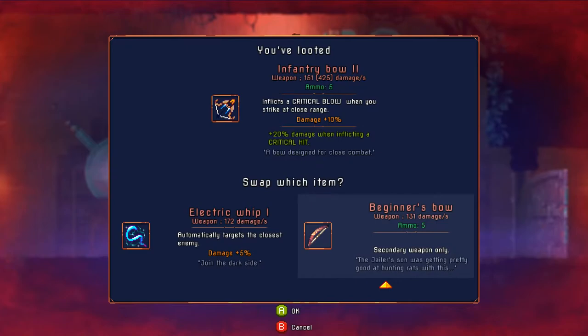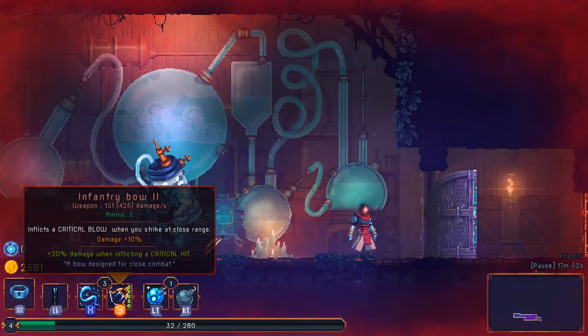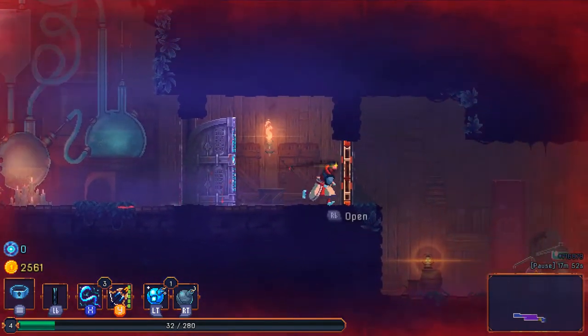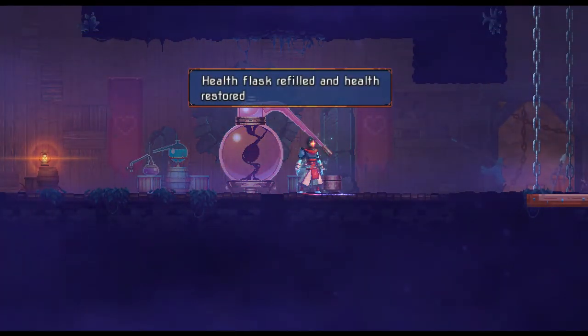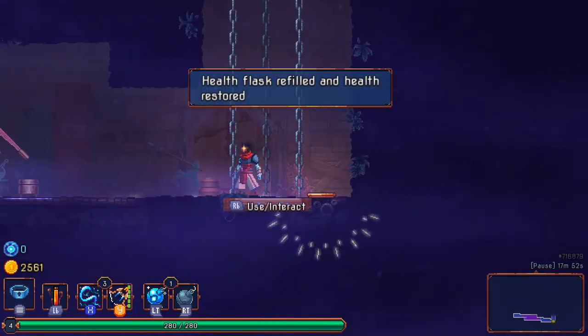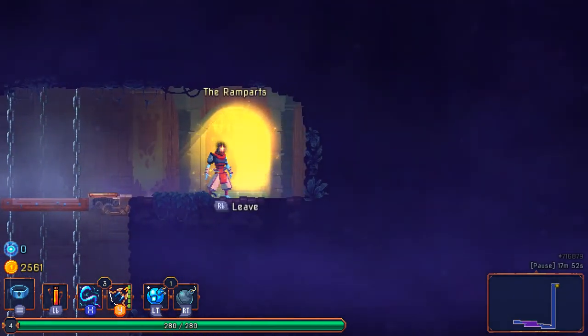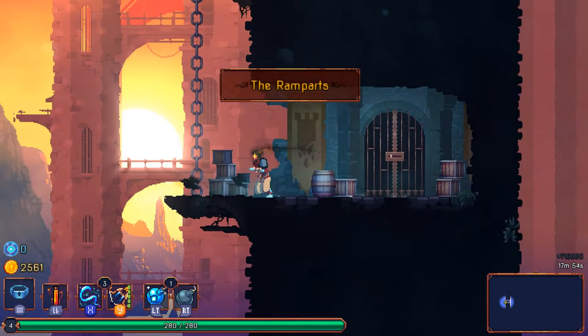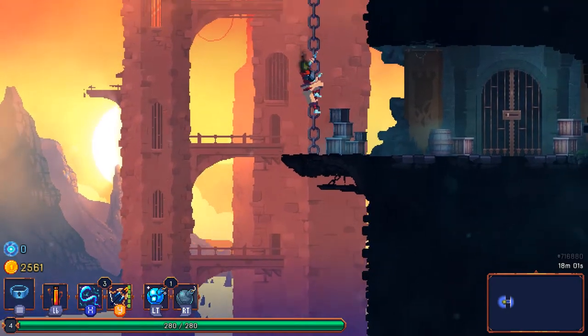That's probably the critical blow damage — so it does basic bow damage from far away but if you're up close it does about three times that. A good heal — take a good whiff of that healing bong. Onwards to the Ramparts, which from the name alone sounds like it will be pretty different visually. Oh yeah — the visual design in this game is pretty varied so far, way more than I expected. It makes me think I might actually be nearing the end of this run.